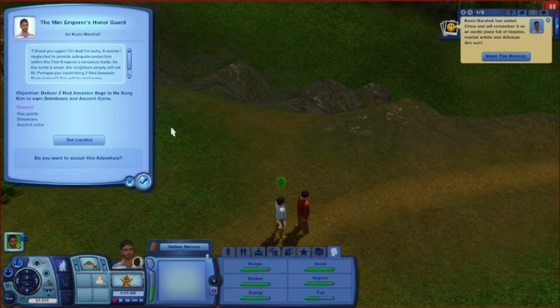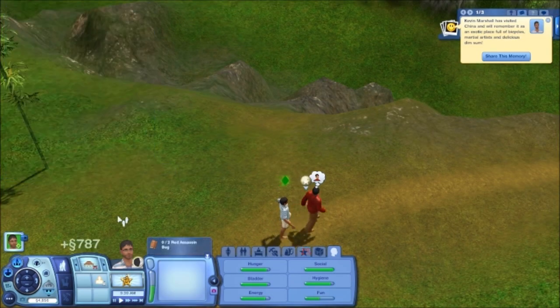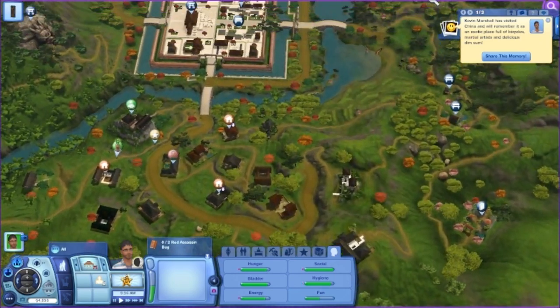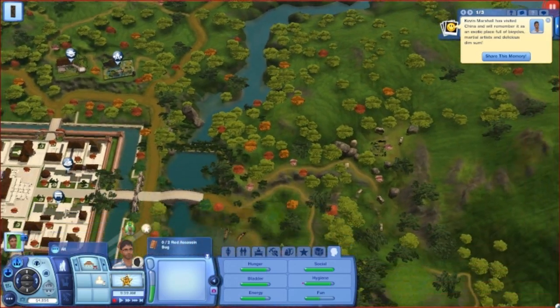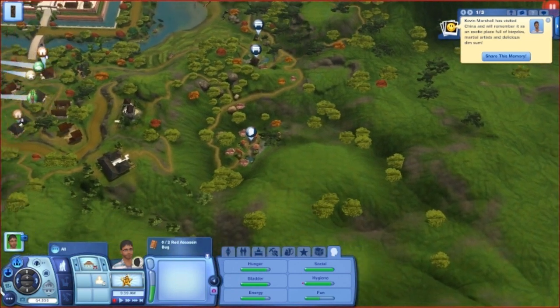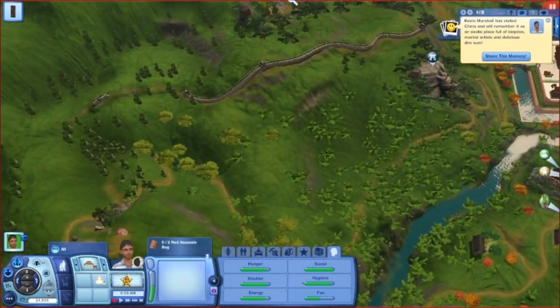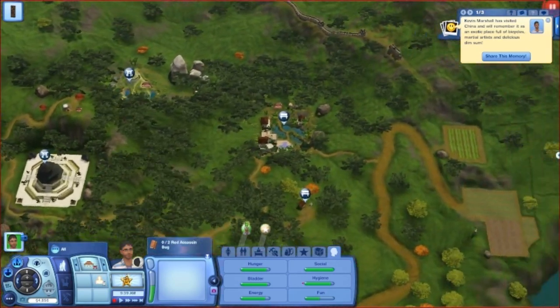The mini Emperor's Honor Guard says it seems he neglected to provide adequate protection within the first Emperor's miniature tomb. As the tomb is small, the neighbors won't fit. He asks us to bring two red assassin bugs instead, paying some simoleons and ancient coins. The red assassin bugs are sometimes easy to find but here lately they've been incredibly hard. As we scan around it's not looking good — normally I would have seen something by now. We may have to sit around and wait until things start to spawn again.